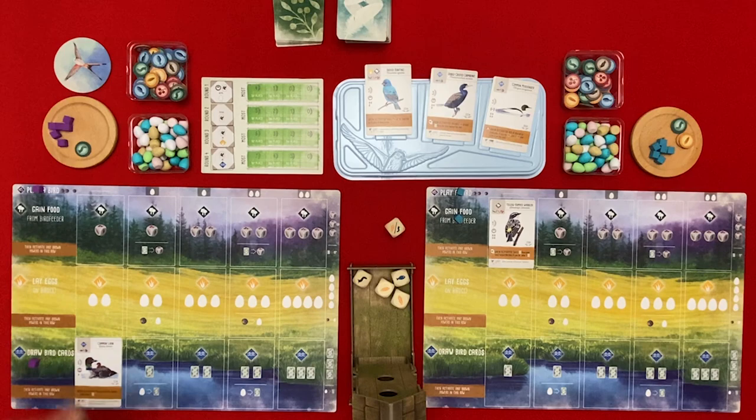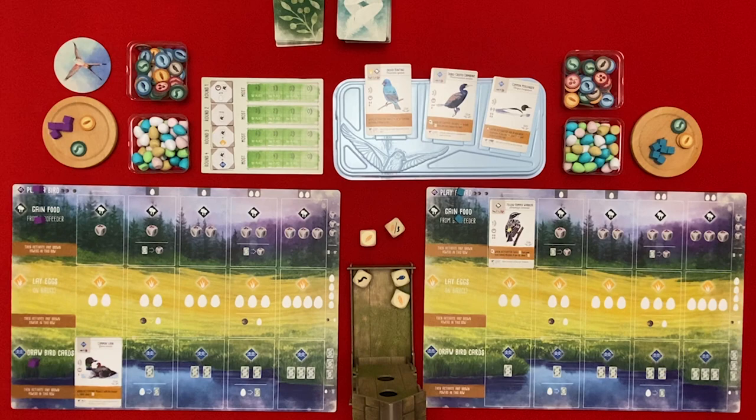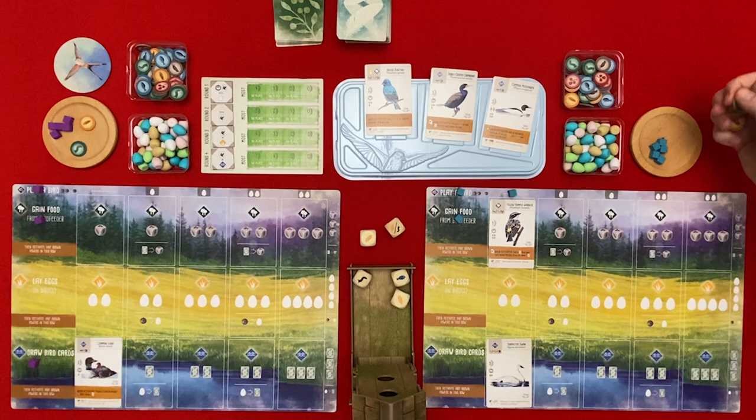I'm going to gain some fruit as well - I'll gain a seed. I think I'll play a bird. It doesn't cost me any eggs. It's down here and it's a Trumpeter Swan and it's very expensive - two seeds and a random resource, so I'll give an invertebrate. And that does nothing.